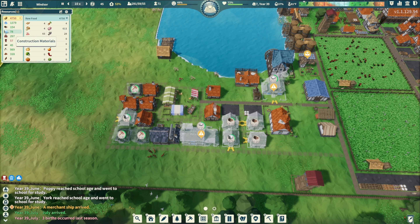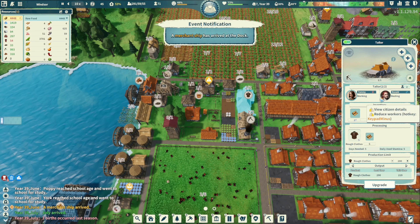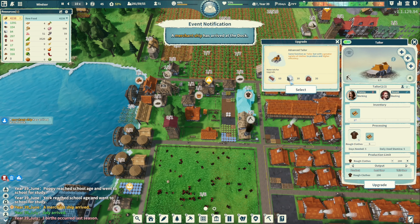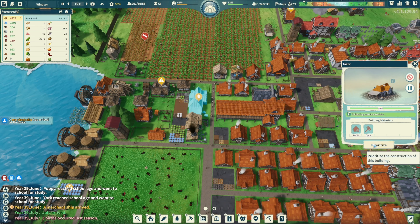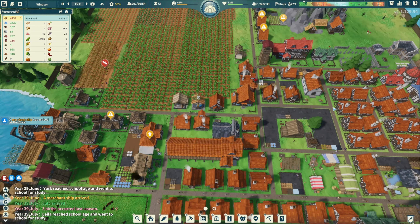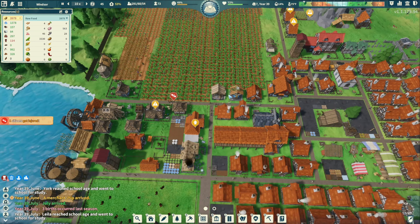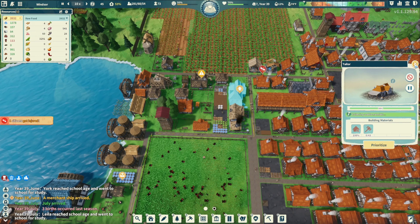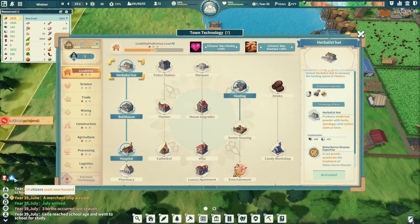Not a lot of timber, not a lot of stone, decent amount of iron ore, some clothing issues. Let's get an advanced tailor going - prioritize this. An advanced tailor I think will allow me to get more people. I want to make sure we get that done, we have everything we need for it.